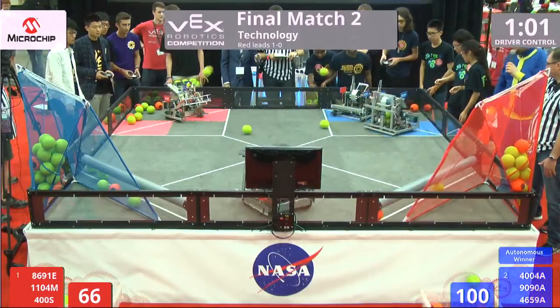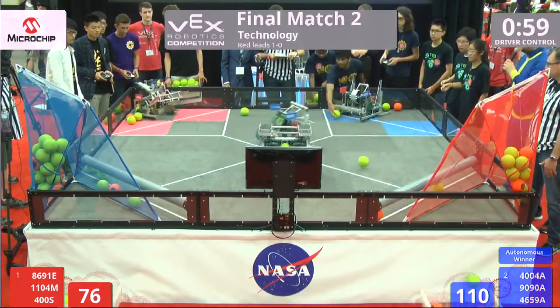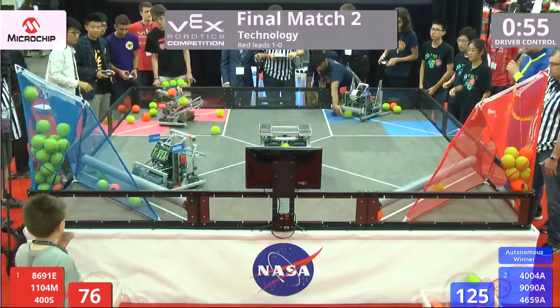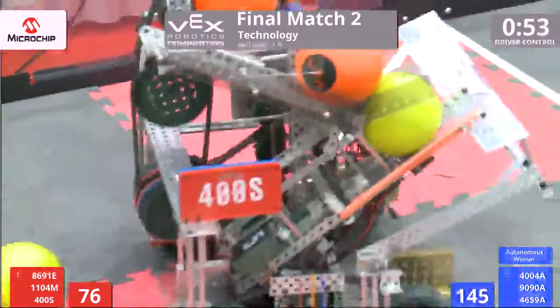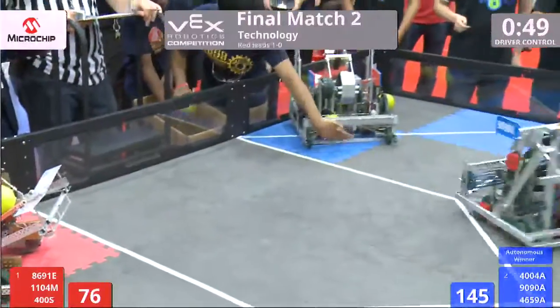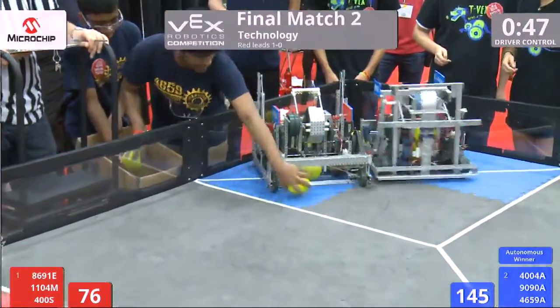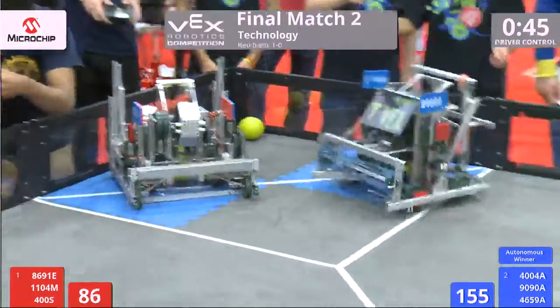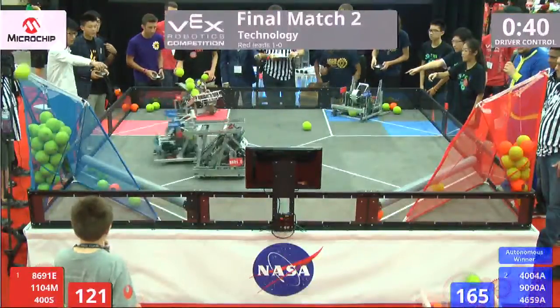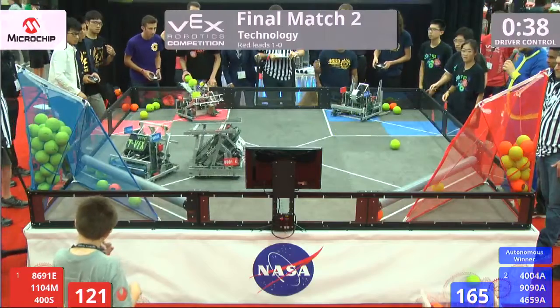One minute remaining in this match. Match loads coming in from the Red Alliance as well. 400S picking up those balls — they have hoarded in their zone. Blue Alliance, once again 90-90A — Blue has definitely taken a lead in this match. Team from half-high, not quite moving — there they go. They do have a bonus ball in tow, one and two in for them. So Blue Alliance has more balls in, but Red Alliance has more bonus balls.